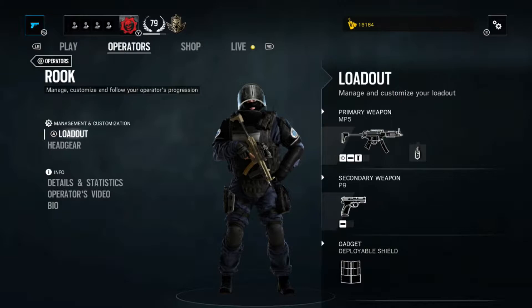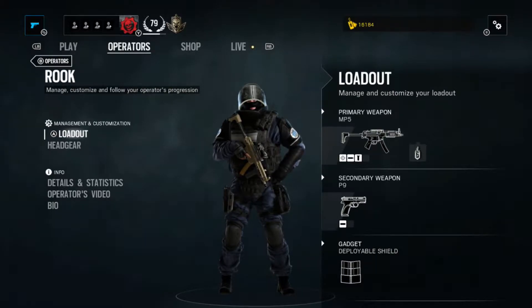So, for our first operator, we will be taking a look at the GIGN's Rook. He's a great defense operator with no reason to not pick him. He has a very solid loadout and he has a must-have gadget for his team.